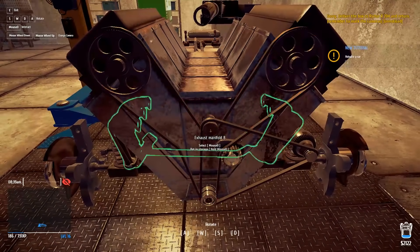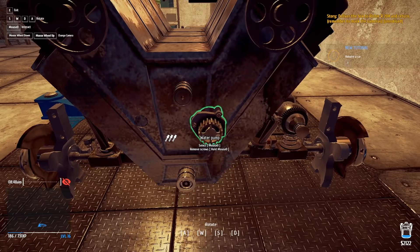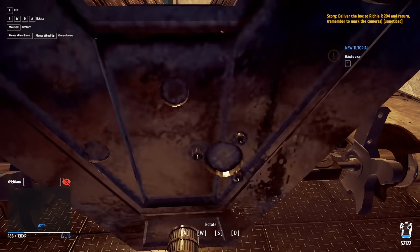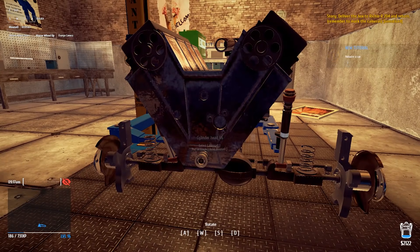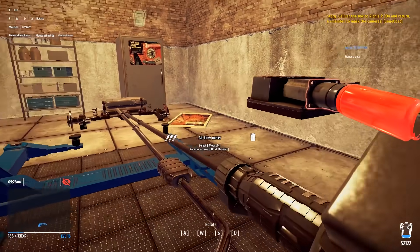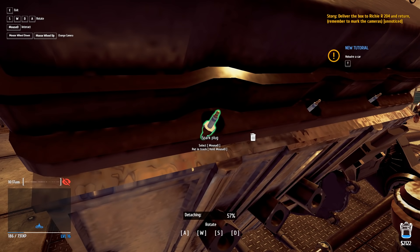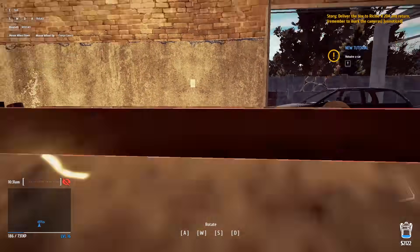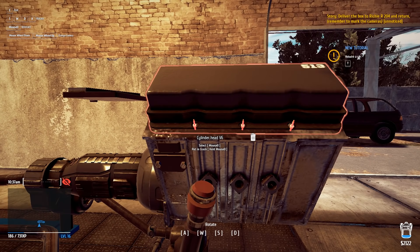Taking off the belt tensioners, removing the belt, removing the water pump. Can I sell all this? That may make a lot of money. Taking off the exhaust manifold — it pops right off. There's a battery just floating there — I'll take that out. Airflow tube next. I am stealing this man's spark plugs — it's going into that much detail! Got the first cylinder head off.